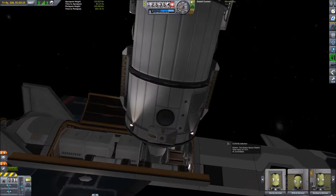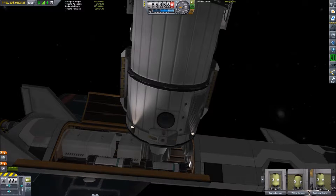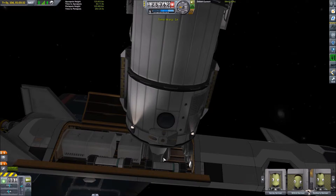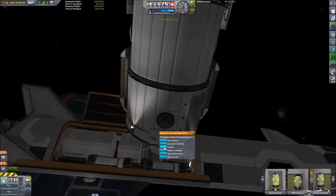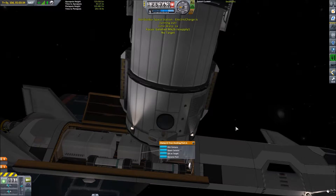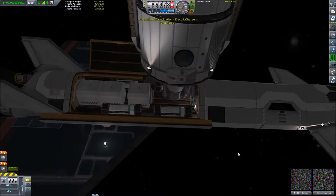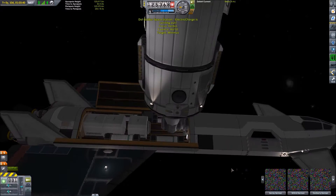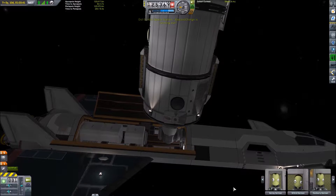We are aiming for that front port because I think the Kerbals can walk through that. We attach there — and whoops! We bounced off the one I was aiming for, and the magnetic force on the other one captured us and brought us in. I don't want to do the whole docking maneuver again, but I want to undock and fix this — it just feels like the Kerbals shouldn't be able to walk through that. So undock and re-dock. Very nice. Okay, that's fine.